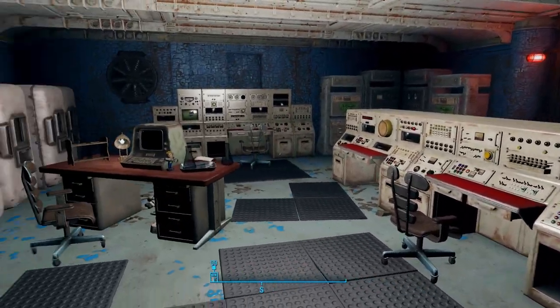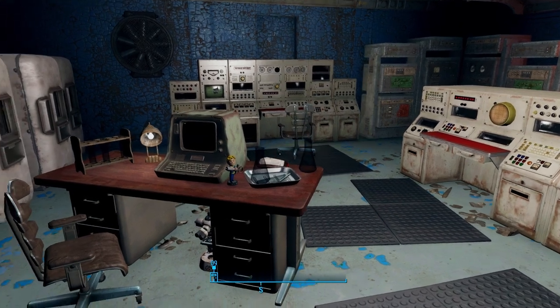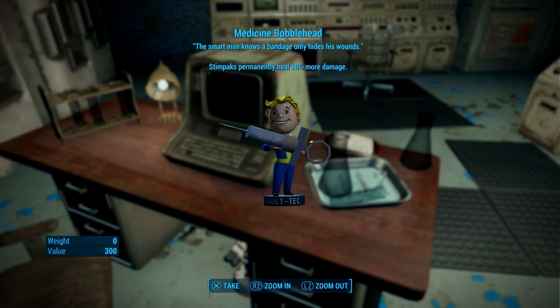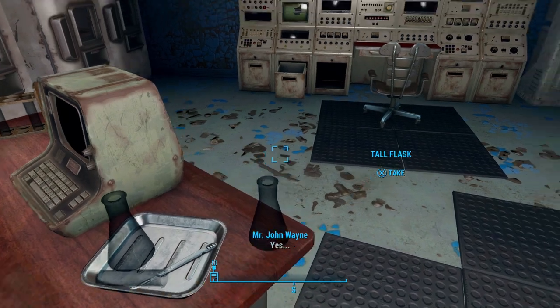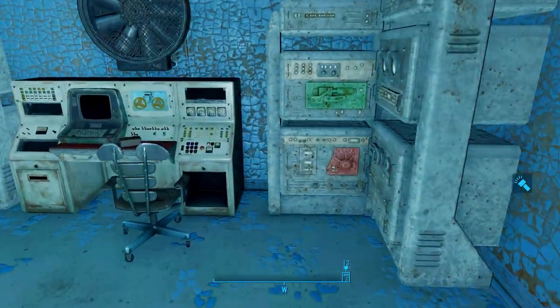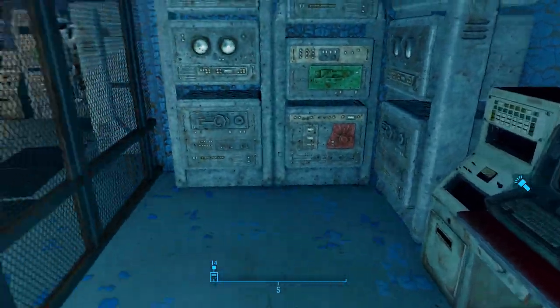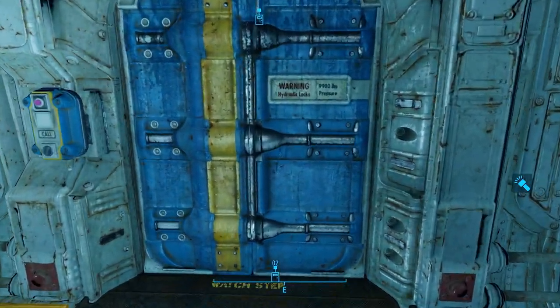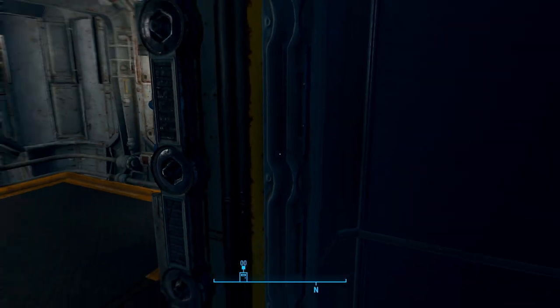Curie is actually a pretty cool companion — she's got a whole quest line to herself. Let's go ahead and grab the Medicine bobblehead. That's one of my favorite bobbleheads to get because Stimpaks will permanently heal you for 10% more damage. Grab these bobby pins — there's some more lore if you want to read about Curie and her backstory. Now we're going to come over here to this elevator — we can turn this Pip-Boy off, we don't need it.